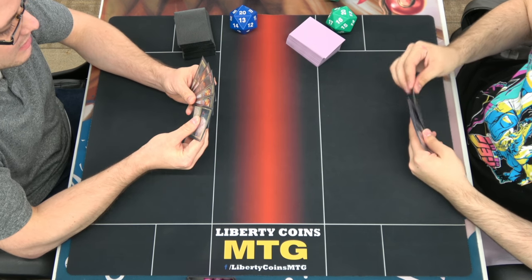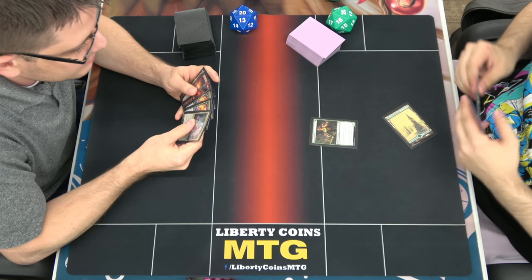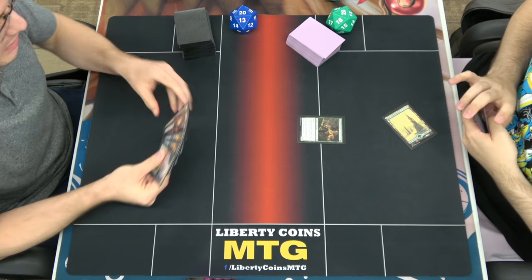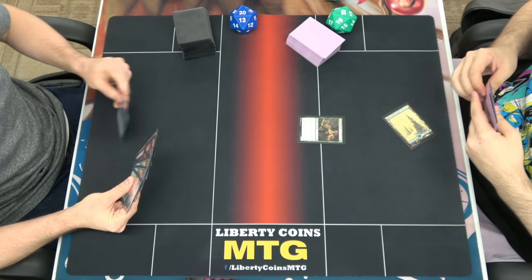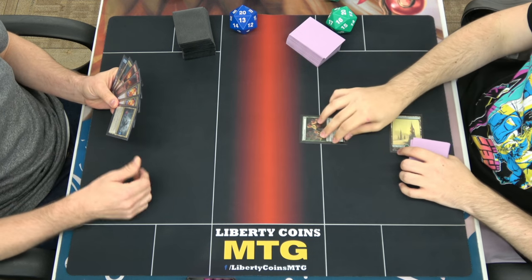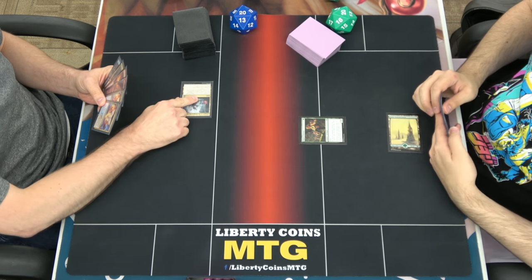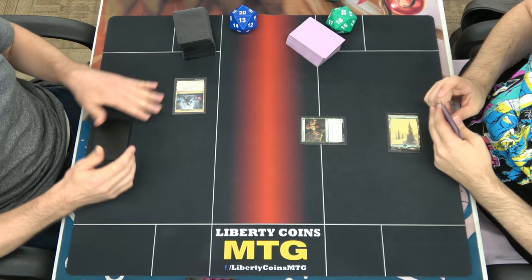Alright, round 1. Round... just Barocentinal? Go. Reach, tap mana dork. Gotta tap another creature. Look at that, tap. I will name red. Your turn.